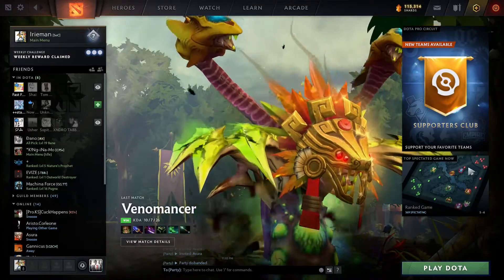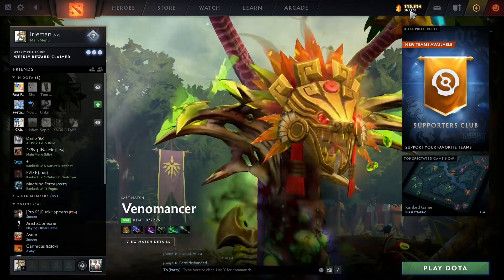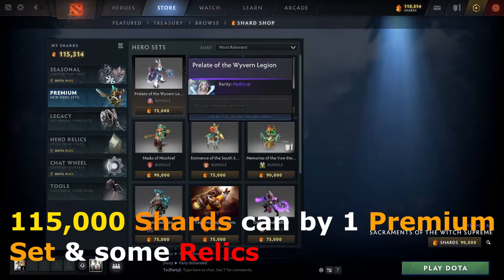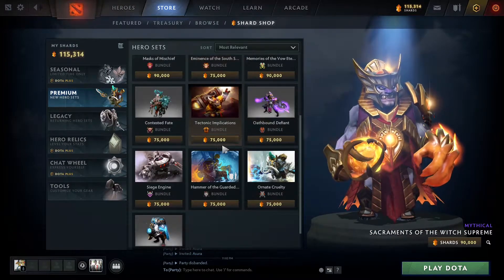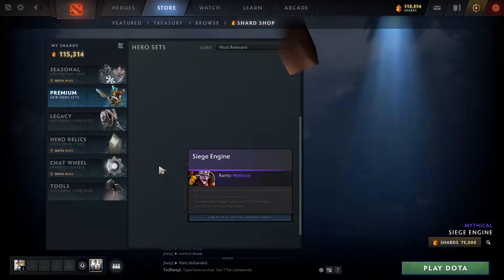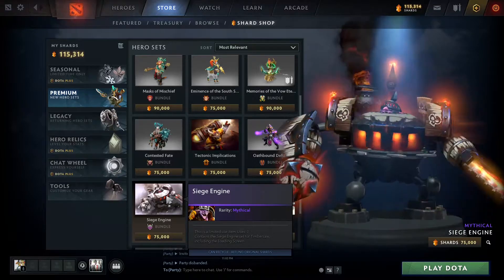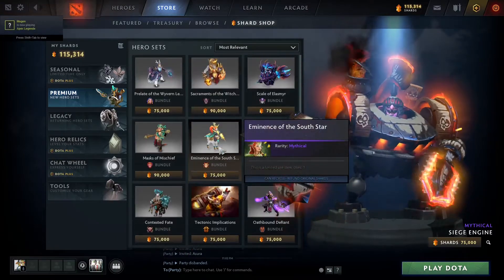Today we're going to be using up the shards I've accumulated - I have 115,000 shards. That's the amount required if you're going to buy one of these premium sets or bundles. If you're going to buy like a sniper or maybe even this siege engine - it's a mythical and it's 75,000 shards.